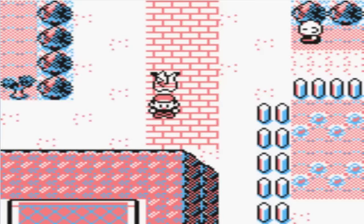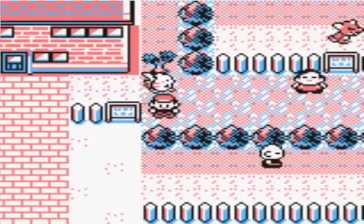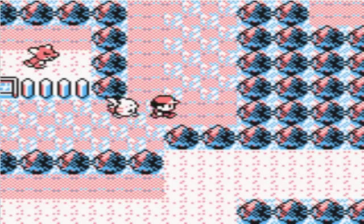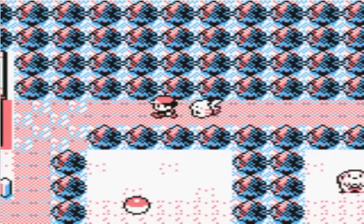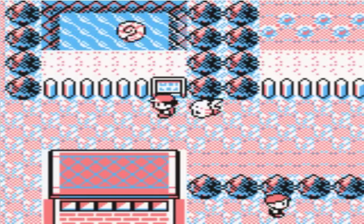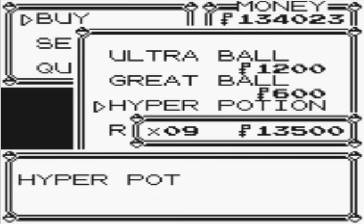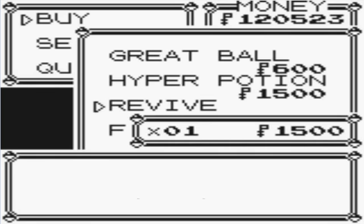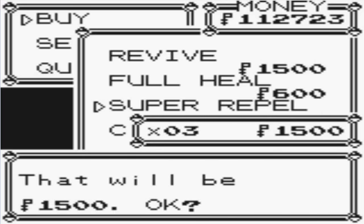Hey guys, Master of Extreme 93, part 24. In the last episode we had a lot of trainer battles to take care of. I got all those trainer battles out of the way, and in this episode we're going to finally get into Fuchsia City. They've got like a little display, what's supposed to be like a zoo or something. There's a back way you can go around all the trees you'd need to cut, so I'm just going to be buying some items since I ran low after all those battles. Alright, I stocked up pretty well.